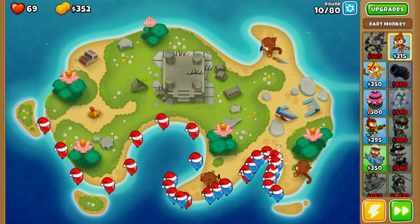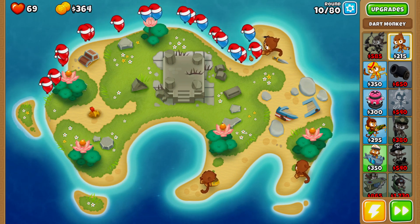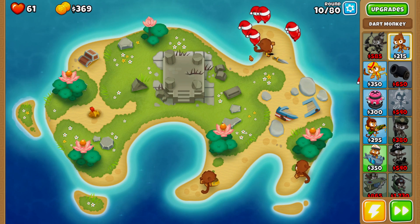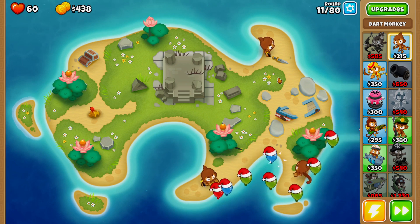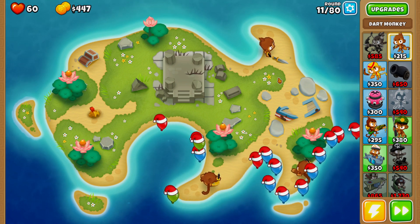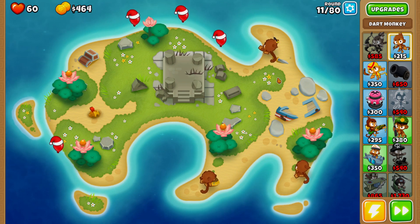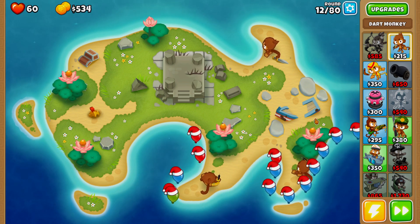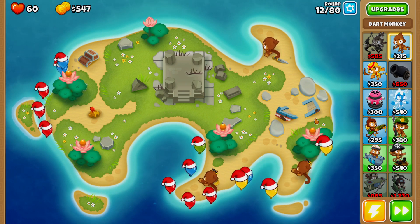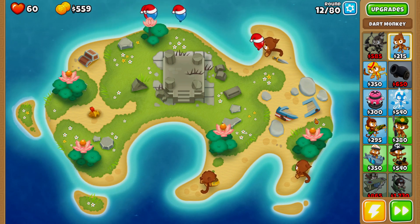We should probably be able to afford Quincy on round 11 or 12, as long as the dart monkeys pick up some slack. We're going to lose a couple more lives because we don't have a lot of popping power on the field just yet. On the rush of green balloons, again it's all dependent on where you have your dart monkeys placed — good placement means you're less likely to lose lives, but if they're misplaced you're more likely to lose a couple more.